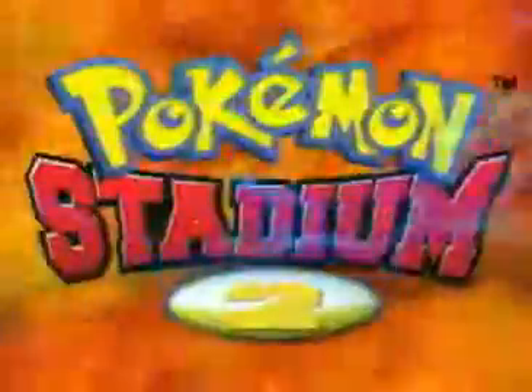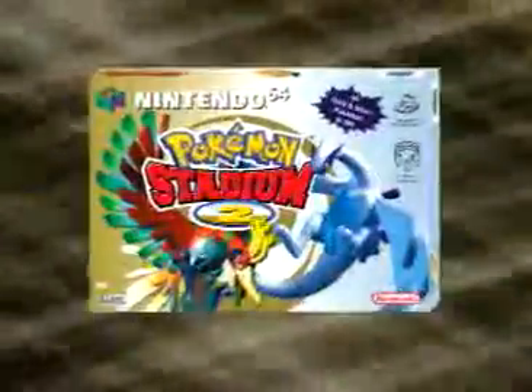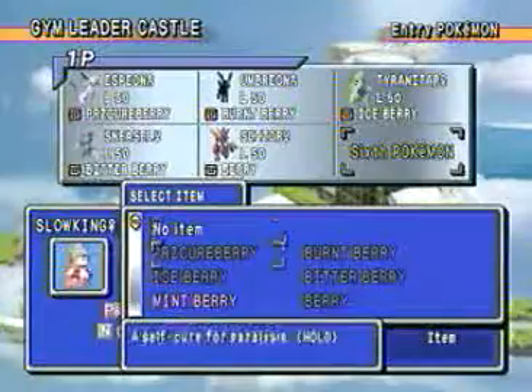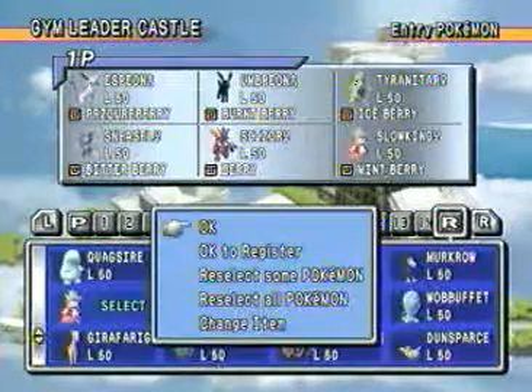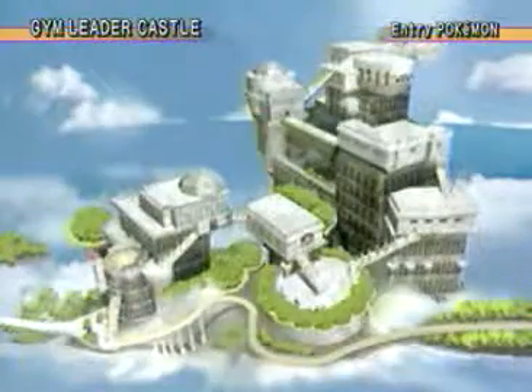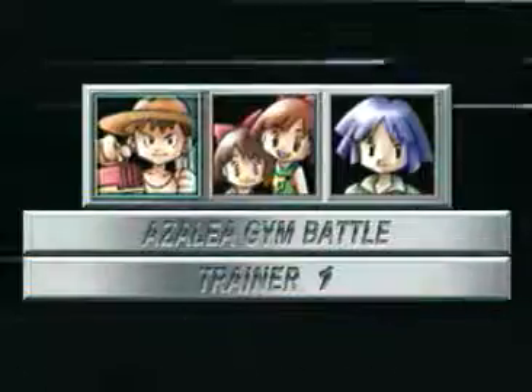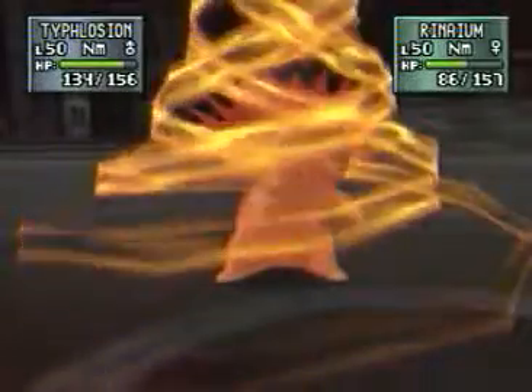And that's not all — Pokemon Stadium 2 is the most feature-packed game to land on your Nintendo 64 in a very, very long time. There are also an additional 38 battles in the Gym Leader Castle. Each Gym has its own special look and feel and provides a unique challenge, including the Azalea Gym and the members of Ecruteak Gym.